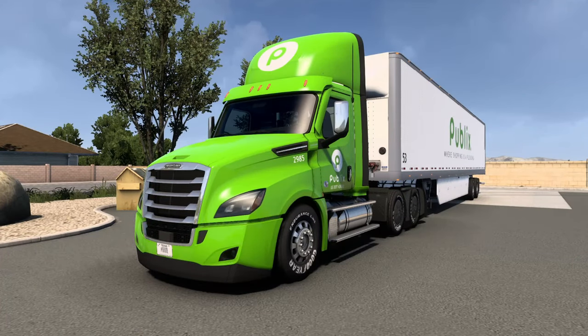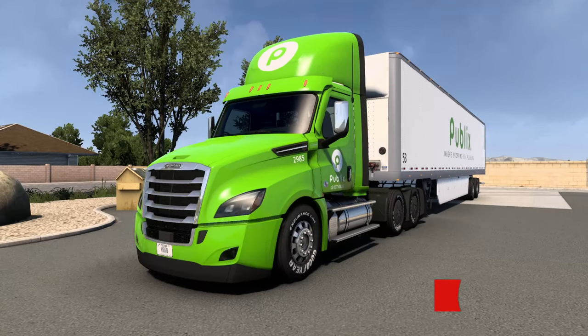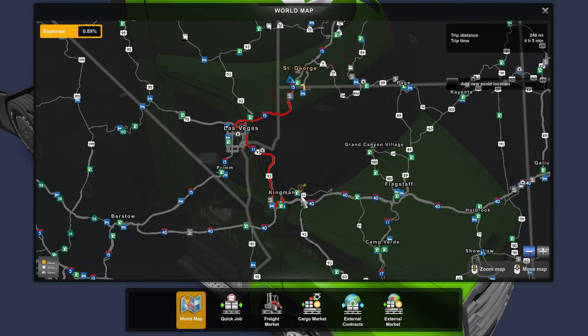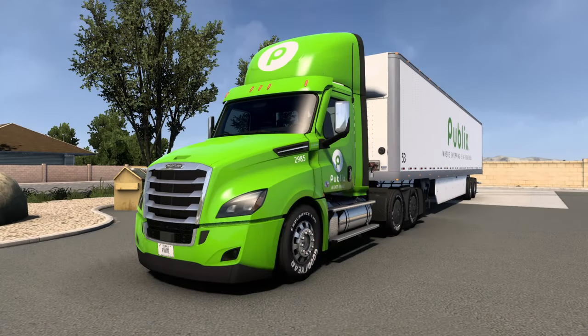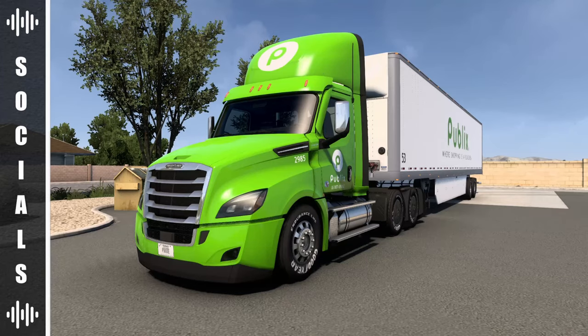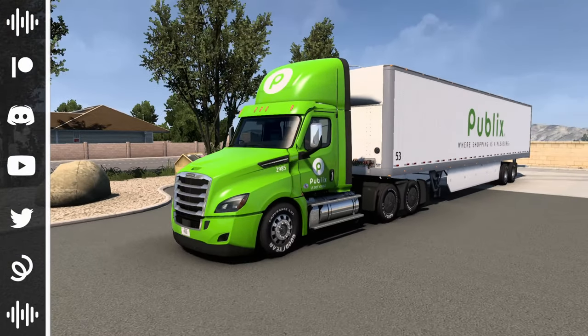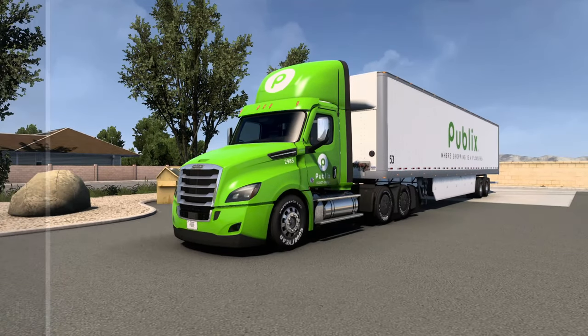Hello, my name is Prime and welcome back to this episode of ATS Showcases. Today we are here in Saint George, Utah, heading down to Kingman, Arizona. We're driving the day cab configuration of the Freightliner Cascadia, hauling some pallets in a white box trailer for a fleet-oriented delivery. The skin is available on the Steam Workshop, and links for that along with the engine and transmission compilation mod for engine sounds are down in the description. Let's get this Freightliner started up and get on the road.